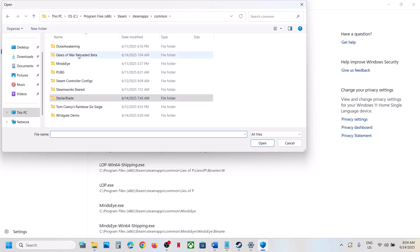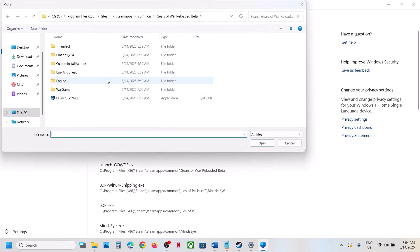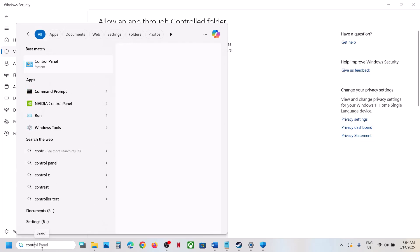Click Allow an App Through Controlled Folder Access, click Yes to allow, click Add, then browse and go to the game installation folder. Select the game EXE file, click Open, then click Add again. Also browse to the Binaries x64 folder and select that EXE file as well.